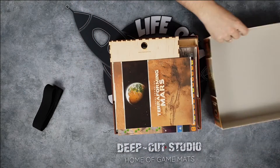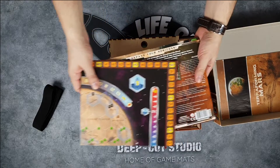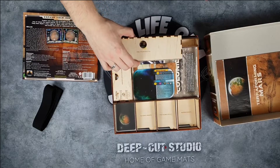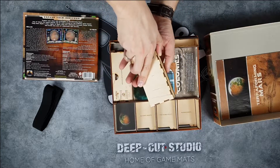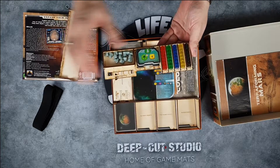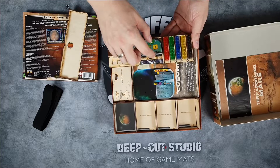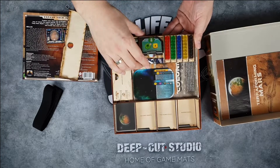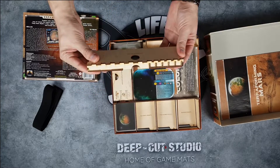So let's see how the insert itself looks. First of all, both maps — the regular one and the Hellas and Elysium — are kept here. We also have the delegate policy box from the Turmoil expansion. As you can see, everything is set up and ready to be played from the start. You just open it up and everything is already laid out. You can put the policy tokens here — the green one is always first — and then exchange or change the policy as the game goes on. That is a really nice thing; it's super fast to set up.